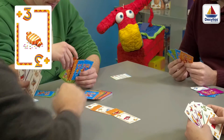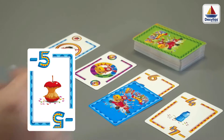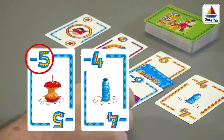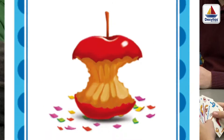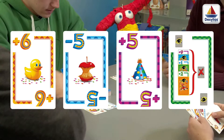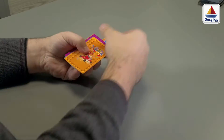Each card can either be a candy or toy, which will have a positive number on the corners, a useless object, which will have a negative number, or an ability. The cards are divided in 4 colors, and each number or ability appears only once per color.